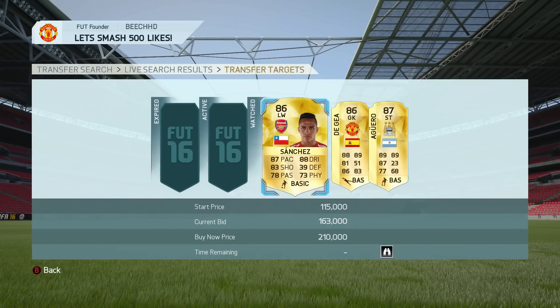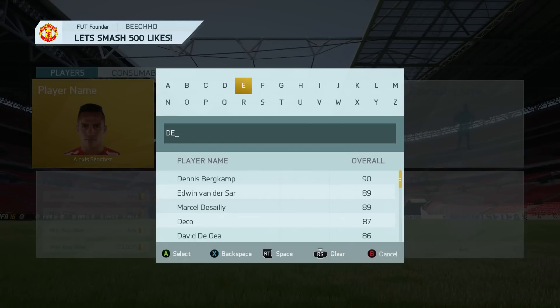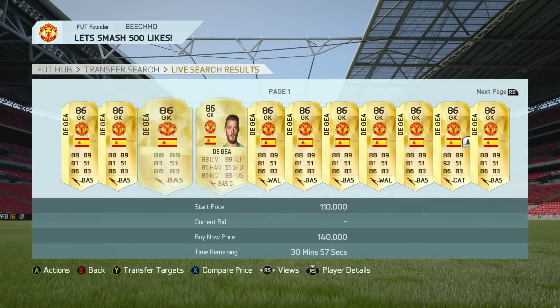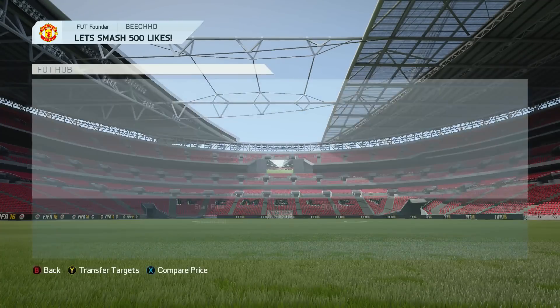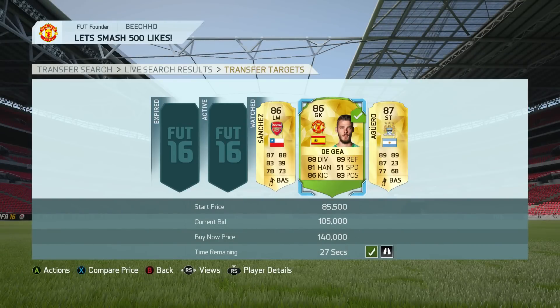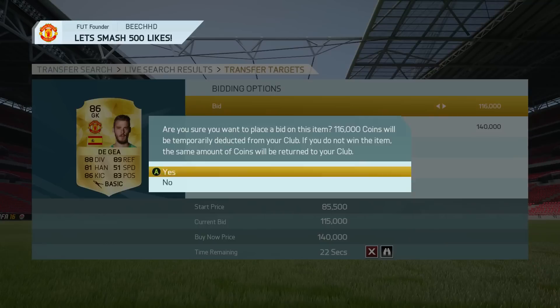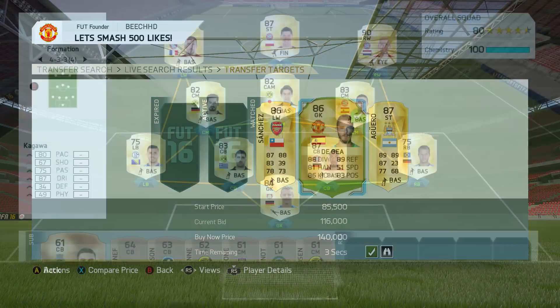Sanchez already has 163k bid on so that's not worth it. But De Gea has a 101,000-coin bid on him, so I check his price — he's worth about 130,000 coins. I go and bid more to try and win his card. We eventually do get him. The tax on that card would be a maximum of about 6,000 coins after selling at 130k, so anything under 120k to buy him would have made profit. In the end I made around 8,000 to 10,000 coins profit after tax.